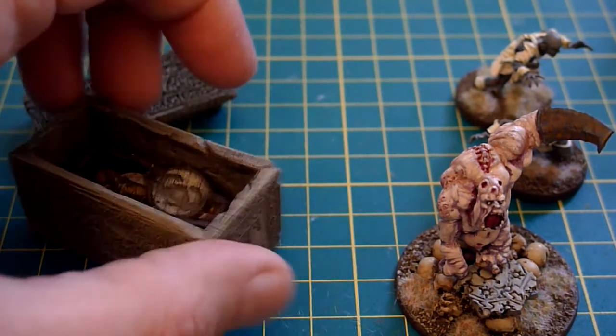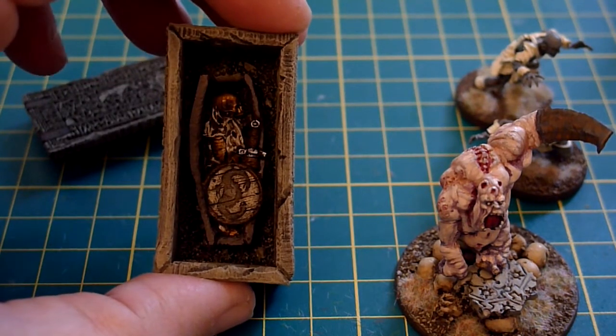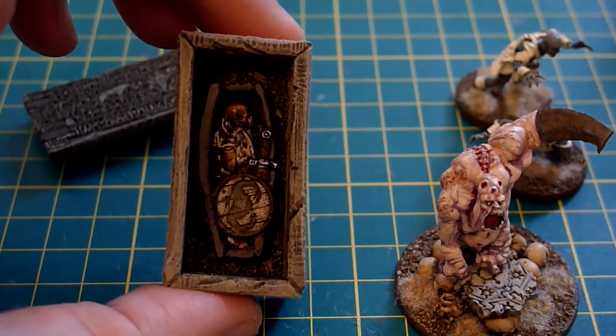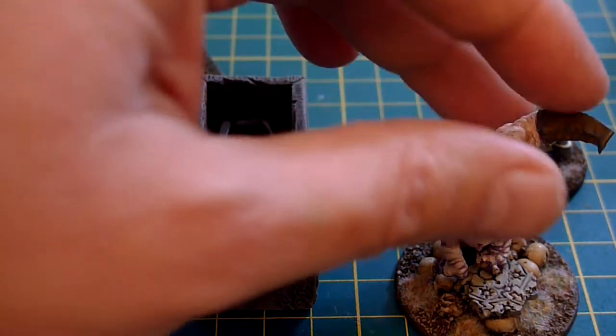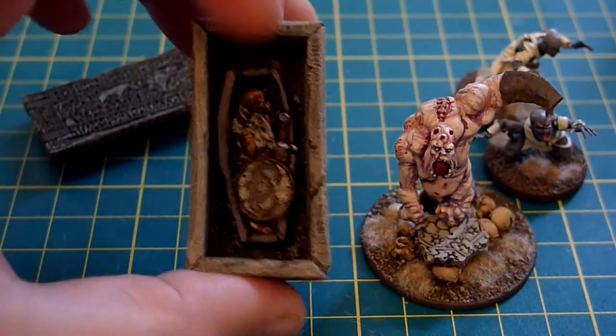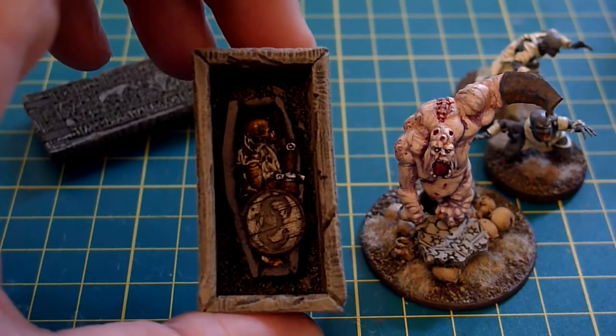And we have the dead chap inside. That's come out rather nicely. I think it's a nice change to do a sort of non-bleached bone. That guy's skull looks quite orangey, while these are a bit more yellowy and pale. I just thought it was a nice change — a nice different way of painting someone's skeleton.